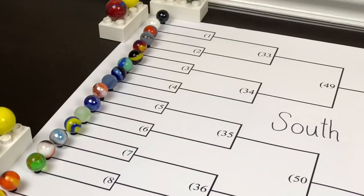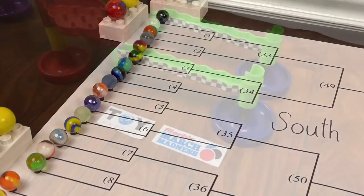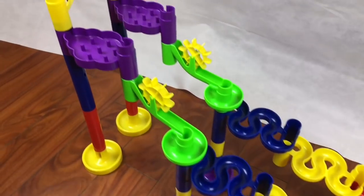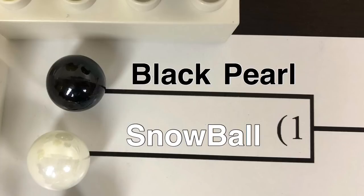We will now head to the south to determine the other second round contestants. We call this next course the Drop Shot — you've got to make it all the way down first to be the winner.